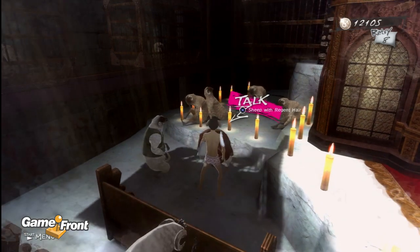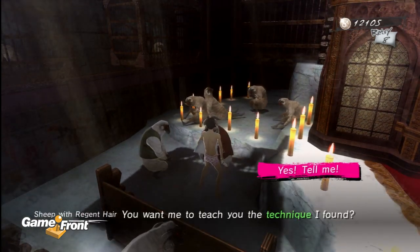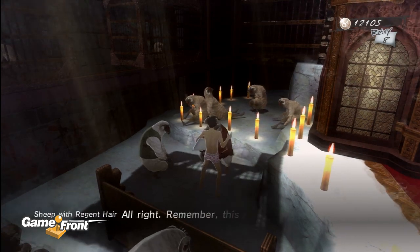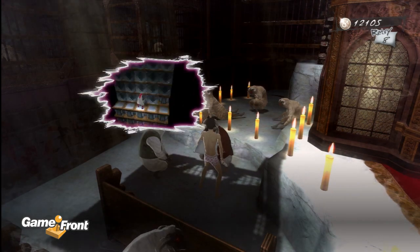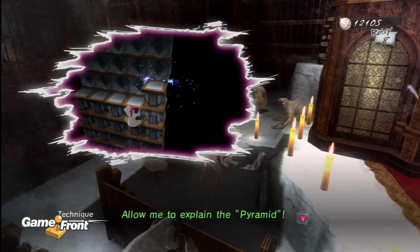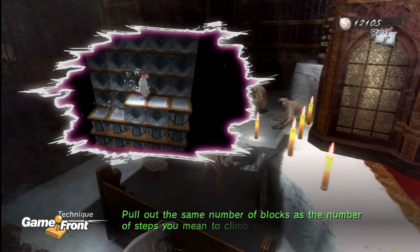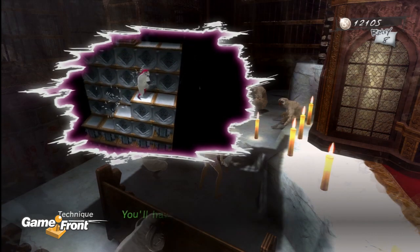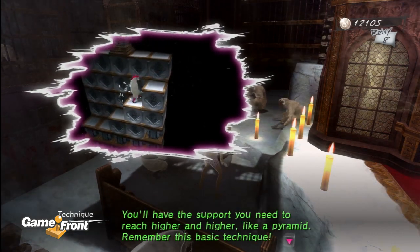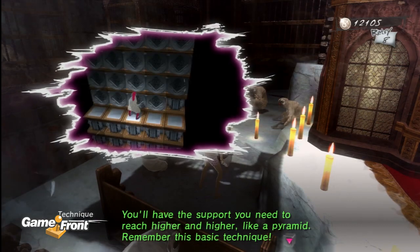Let's go to these guys over here because they have techniques. The pyramid: pull out the same number of blocks as the number of steps you mean to climb up. You'll have the support you need to reach higher and higher, like a pyramid. Remember this basic technique.